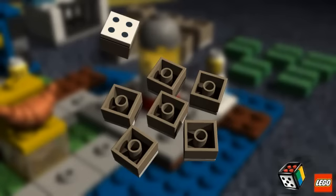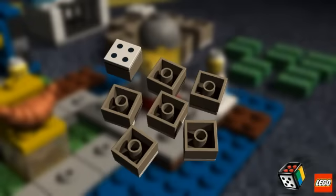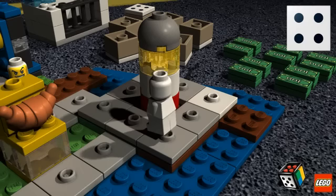When it's your turn, turn over one face down move brick and leave it face up. When all the move bricks are face up, turn them all face down again and mix them up.